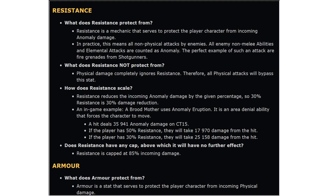So what does resistance actually protect us from? Resistance is a mechanic that serves to protect the player character from incoming anomaly damage. In practice, this means all non-physical attacks — all enemy anomaly abilities and elemental attacks are counted as anomaly. The perfect example of such an attack are fire grenades from shotgunners. Physical damage completely ignores resistance, so bullets and melee don't get covered by resistance — that's covered by your armour mitigation. Resistance reduces incoming anomaly damage by the given percentage, so 30% resistance equals 30% damage reduction — pretty self-explanatory.